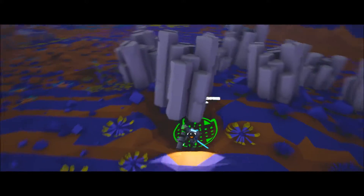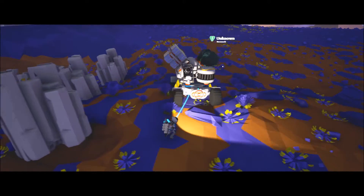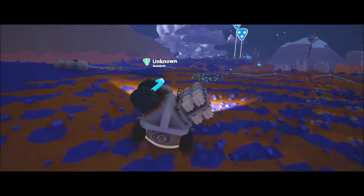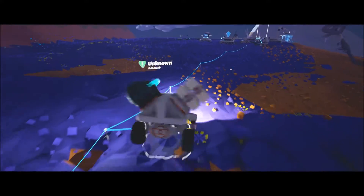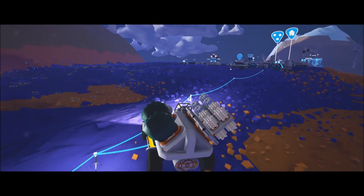It's so weird - I have not in any of these episodes encountered a single sandstorm on this planet, which is uncharacteristic because no matter what there's always sandstorms on the first planet you land on. Back to base to research our two items and then get ready to leave this planet for brighter or deadlier skies.